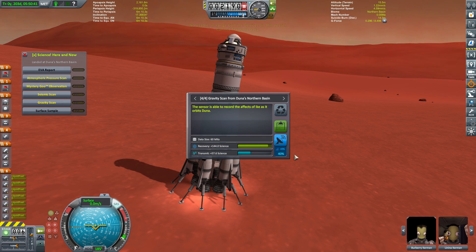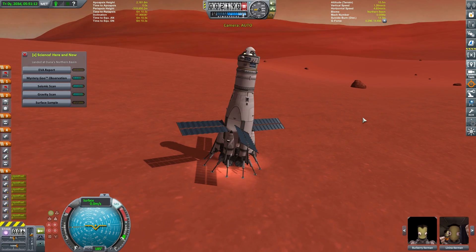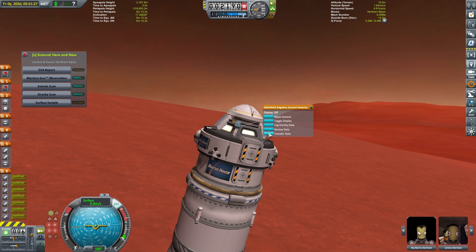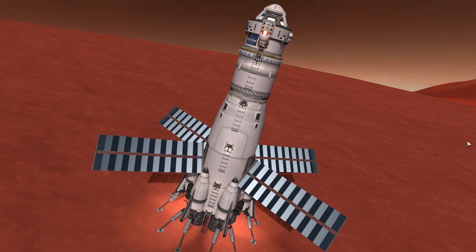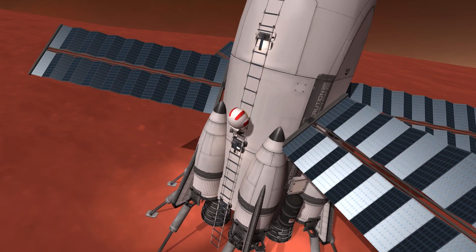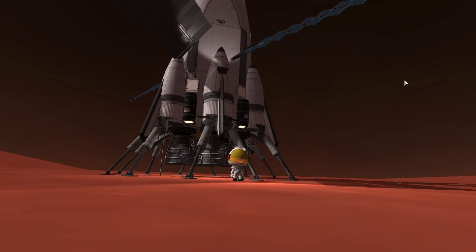We're utilizing the X-Science Here and Now mod, which is a fantastic mod if you don't want to keep having to individually click each science module to pick all this stuff up. We'll just load all that science into the science container. In this mission, Lenina is the very lucky scientist Kerbal to come down and be the very first Kerbal to touchdown on the surface of Duna using her very own feet. Down the ladder she comes — just stepping off the ladder there, the first Kerbal feet to touch the surface of Duna in all Kerbin history.